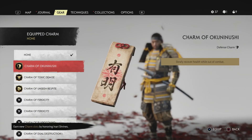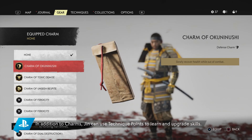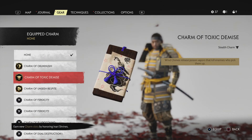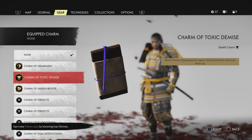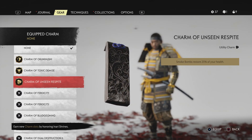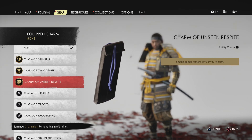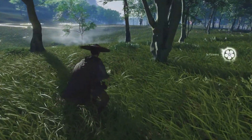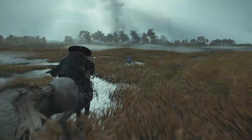Charms are items that Jin can equip to gain certain passive abilities — these include slowly recovering health while out of combat, or smoke bombs restoring 25% of your health. You can upgrade the number of charms you can equip by praying at Inari shrines across the map. Players will also gain technique points which they can use to learn and upgrade their skills. Combine this with the charm system, the right set of armor, and personal skill, and you can tailor Jin to whatever playstyle you choose. I'm interested to see just how deep this can get, as I was a huge fan of Shadow of Mordor's skill system.